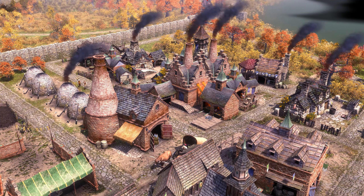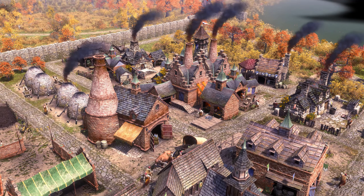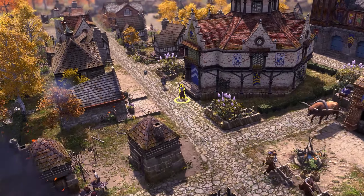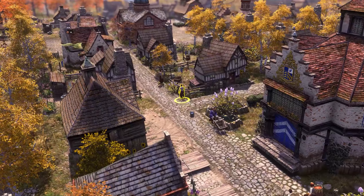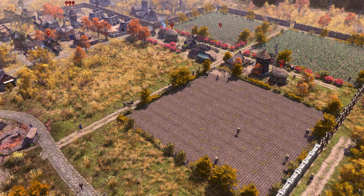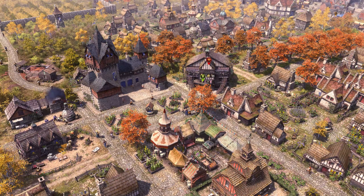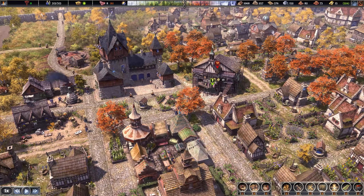Hello everybody, Darren here, and welcome back to Farthest Frontier. In the last episode, we did a big overhaul and redesign of the industrial district, streamlining its layout to allow goods to transfer more quickly between relevant buildings and also bring the more valuable industry closer to the town centre for better protection.